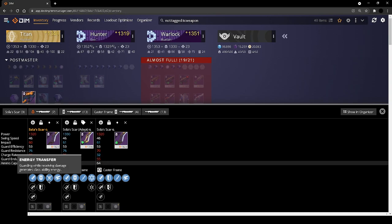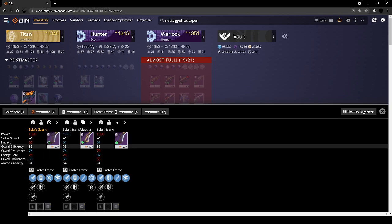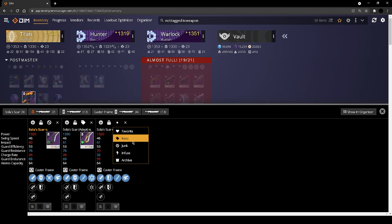Soloscar — guarding while receiving damage near class ability energy; that's interesting and you could get into some shenanigans if you were good at guarding, but seldom do I remember to do it so I'm getting rid of that. I'm keeping this one because it's my adept and keeping this one because it has Vorpal.